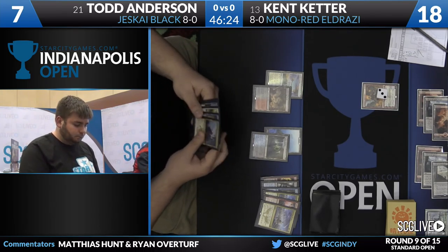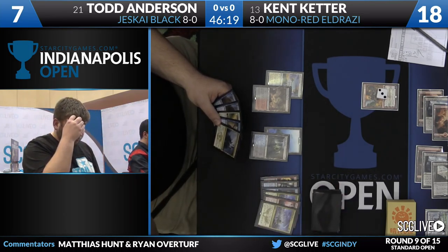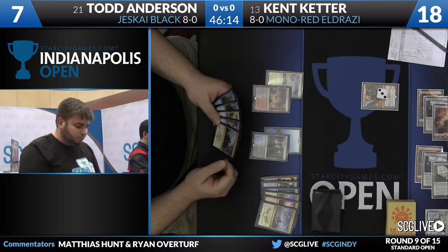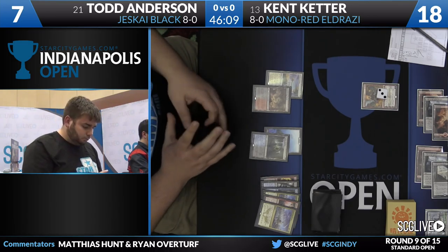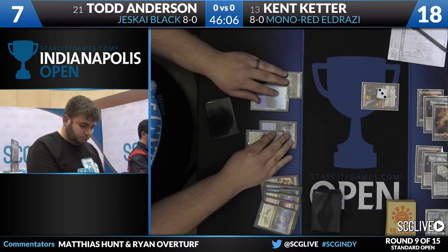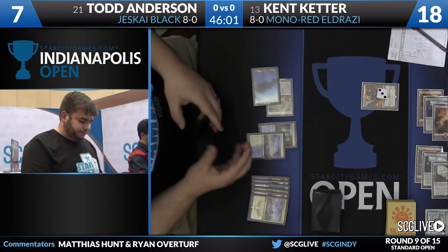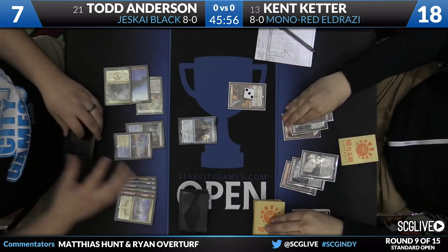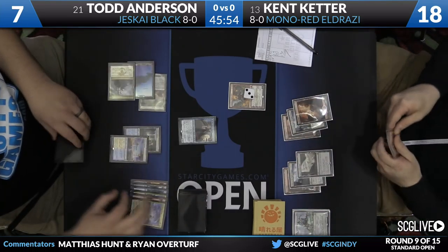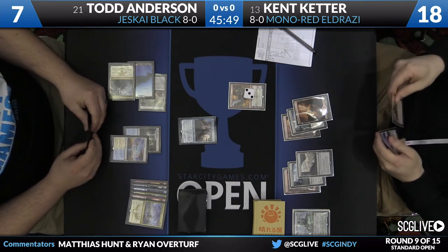There's really nothing in Standard right now that can just do three damage upstairs. What he'd have to do is something like Dig Through Time into land, Chandra — then he can play Soulfire, block an Elemental, stay alive, and then play Chandra, kill Kent's Chandra, and hope Kent does nothing of consequence in the meantime. Kent doesn't only have one card in hand. This might work — it's not as far-fetched as it sounds. Looks like he's going to play Jace, and maybe he's going to go to one. One's fine, right? It's not zero. We've seen Todd win games at one already this tournament.